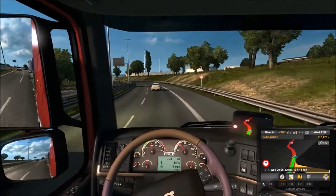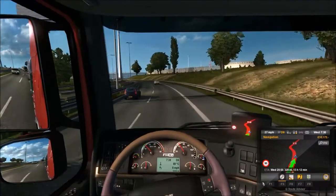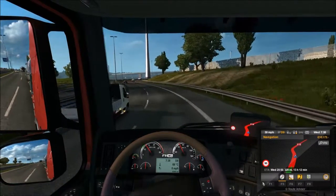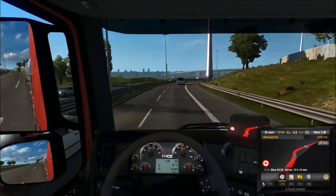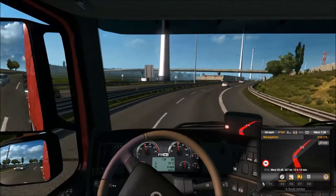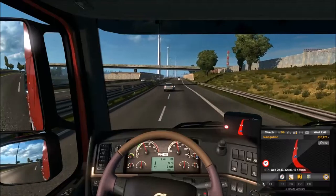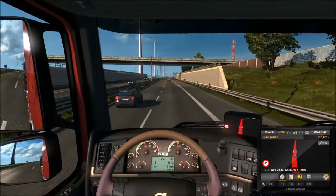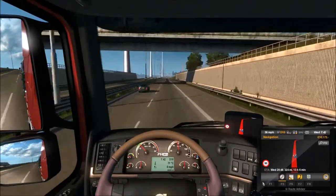I'll keep glancing over to my left to see what the GPS is telling me. Of course, the GPS is on the right-hand side now because I'm on a European left hooker. Left hooker is just basically an expression meaning left-hand drive. Can't say I've had a huge amount of experience driving left hookers — I've done it once or twice and it was very confusing. The gearshift is in the wrong place.